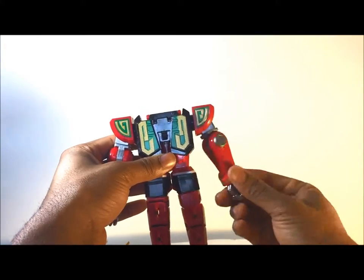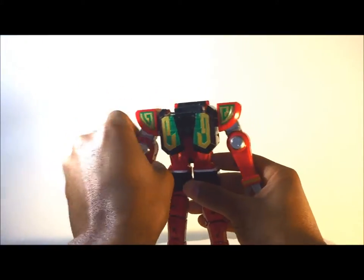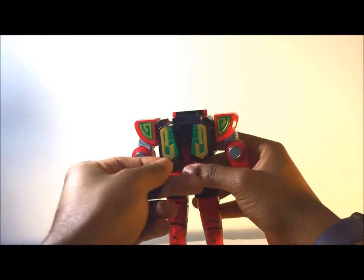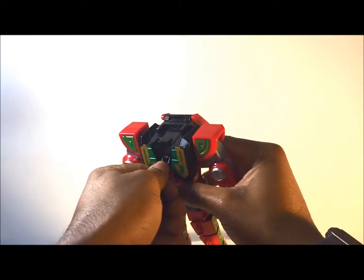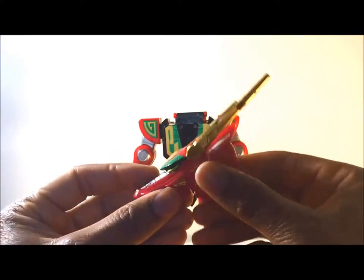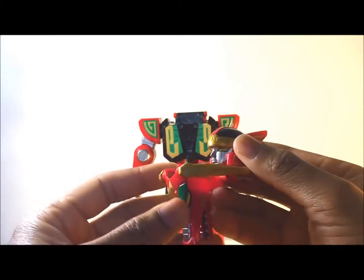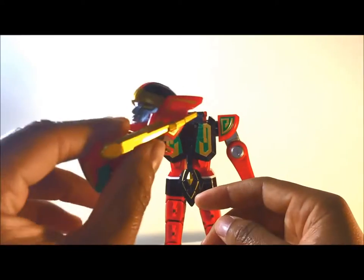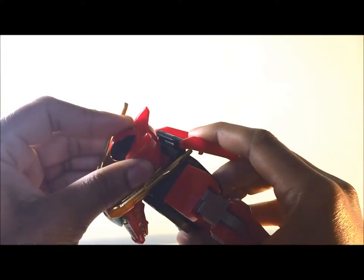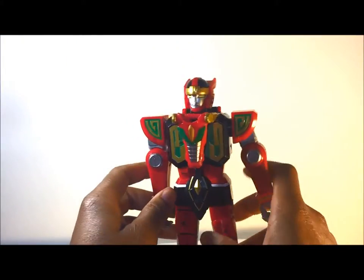They've increased the articulation — this far can bend, and you can bend here too. I like that a lot. You take this and stick it in here, then put it down — kind of like the older one, so that hasn't really changed. You take the actual head, bring it out, and come down with it. Instead of just sliding it in there, you come straight down and stick it in, then align those down there. And that's the full transformation of the Red Dragon Zord. Very nice — I do love it. So now we're going to move on to the other Zords, and after that we're going to put them all together.